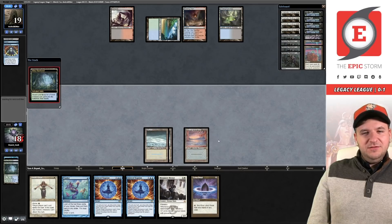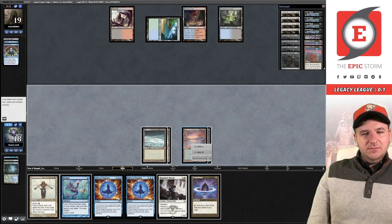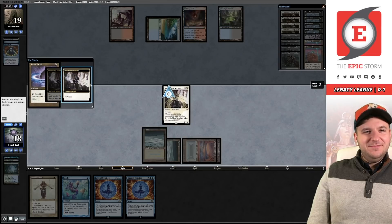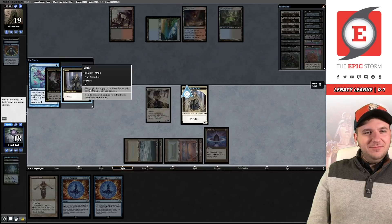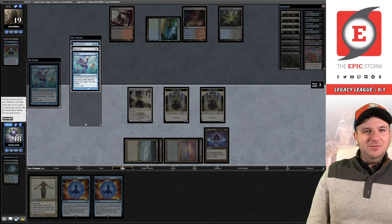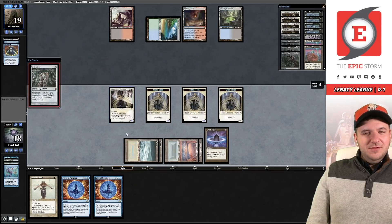That land was actually not a bad draw. We have to fetch first since this fetch can't get Scrubland. Monastery Mentor — we just established a clock. I think if we can survive this turn cycle we have a very good shot of winning this game. I'll take Opal and then drop Ponder next turn, and it represents lethal.